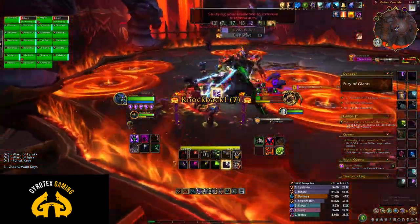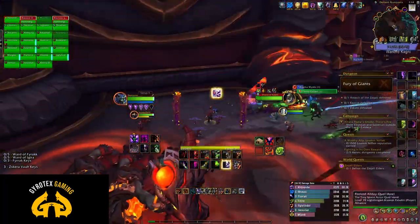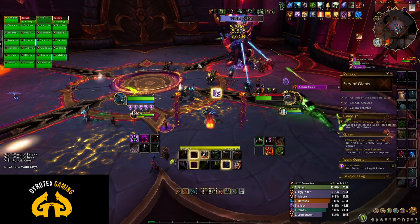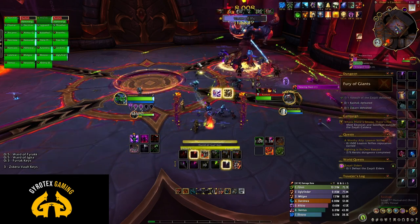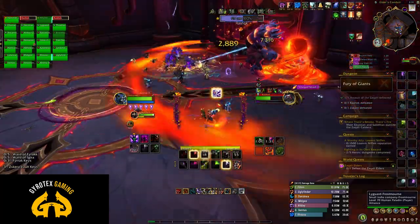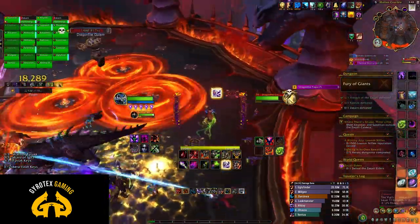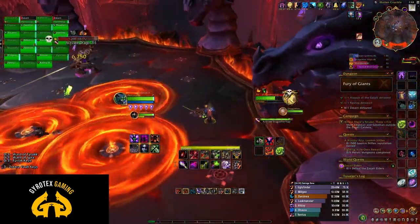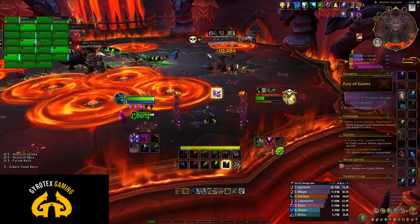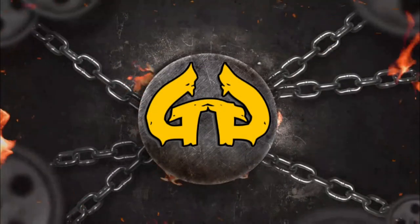And that's all there is to Wing 2 of LFR, Aberrus the Shadowed Crucible. Personally, I did not enjoy it — Assault of the Zakali was kind of okay, the second boss was unexplainably painful, and Zkarn was again okay but a bit boring. Let me know if you liked Wing 2, especially compared to Wing 1, and I hope this guide helped you at least to some extent to finish it and get some loot. Thanks very much for watching, and welcome back for my future guides of the remaining bosses of Aberrus the Shadowed Crucible LFR, which I will absolutely be posting as more of them open up. Thanks for watching — talk to you next time.